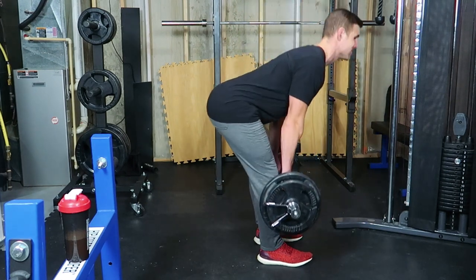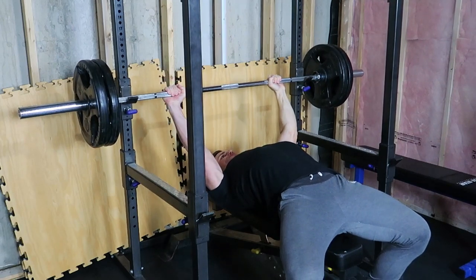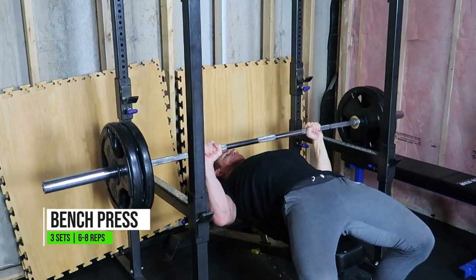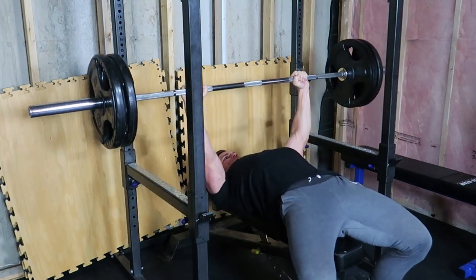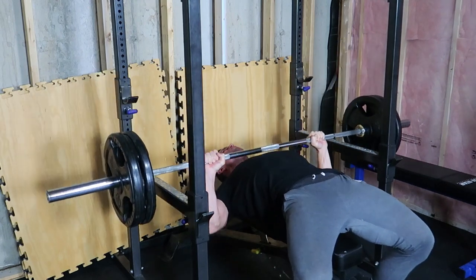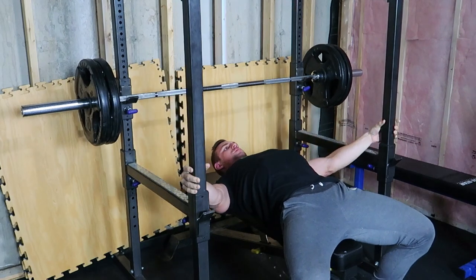Moving on to number three: the bench press. You can see I take my grip just outside shoulder width, right where the knurling on the bar starts. I'm lowering to the mid chest and pressing straight up, keeping my elbows in a bit closer to my body, and keeping my core braced tight, my butt on the seat, and my heels dug into the ground.